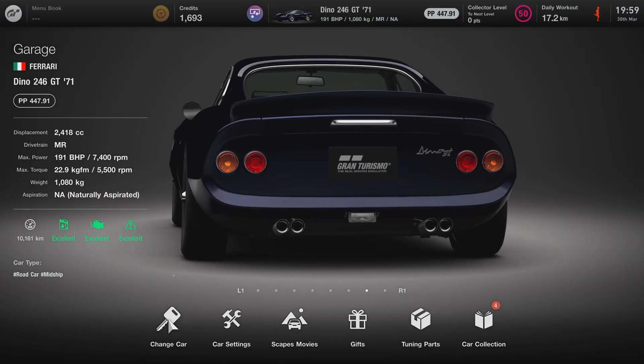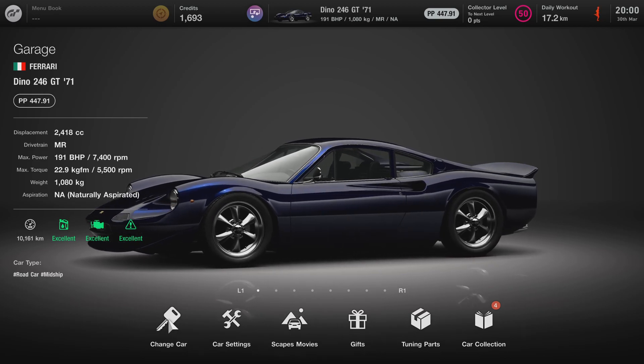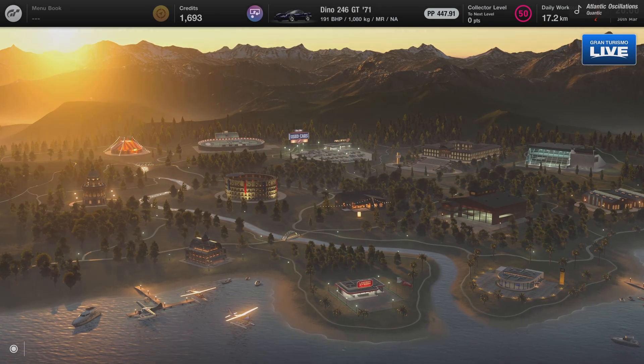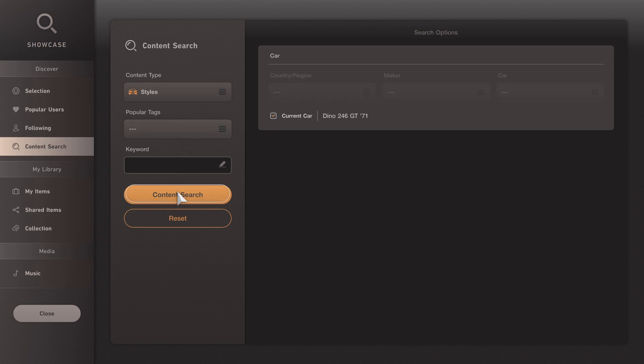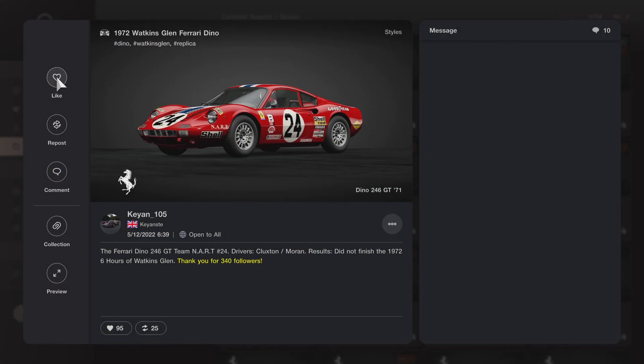Now it looks like a proper race car, but what else does it need? The livery. This has only been driven 10k kilometers, which is not very much. Let's go to showcase and find some liveries that we can use. Look at all these classic liveries — let's go to the most popular one.